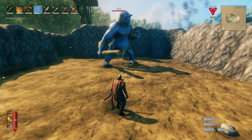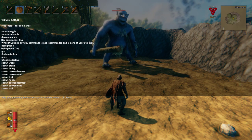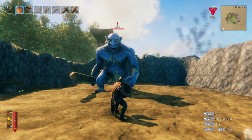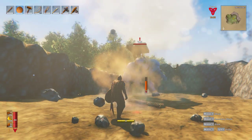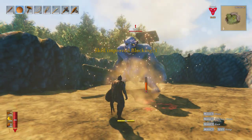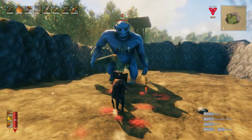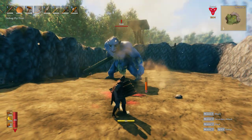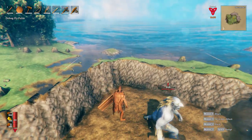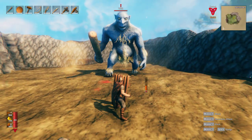Now taking off ghost mode to test shields. The troll can see us and will attack. Without a shield, we took 54 and 51 damage — two hits and we're dead. With the wood tower shield, blocking reduces it to around 48 to 52 — better, but not by much. Let's get the shield skill bar up a bit more.